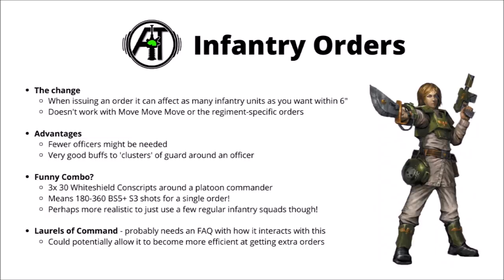Say if you did want to try and stretch things to the max, maybe you could have 3 units of 30 Whiteshield Cadian conscripts around a platoon commander, issue 1st Rank Fire, 2nd Rank Fire to them, and then your 90 conscripts are spitting out anywhere between 180 and 360 Strength 3 shots, depending on how close you are to the enemy. That'd certainly clear out a whole bunch of light infantry, though to be honest, while they're hitting on 5s, it's still not going to do all that much against heavies. I think realistically, going with something like 3 or 4 infantry squads might well be the better deal if you actually want to make use of guard infantry damage.